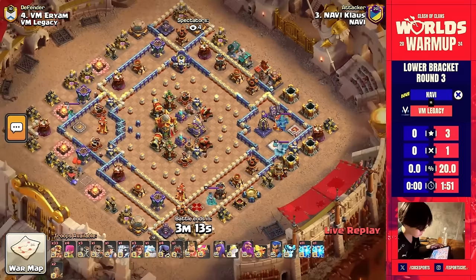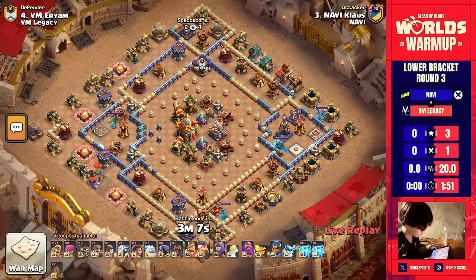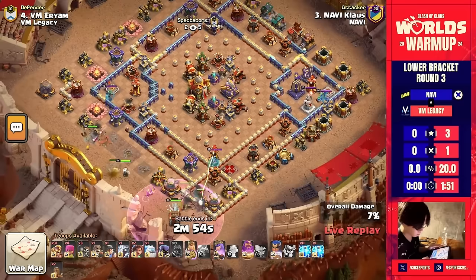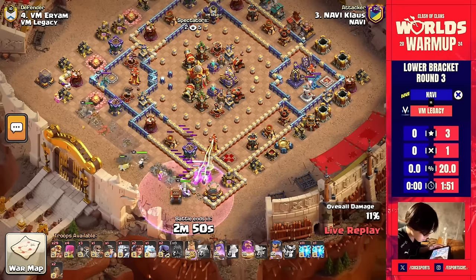Usually that's how pro teams do it — they don't just give different types of bases throughout the match. They usually stick with the same style base, where the invisibility spell towers are in the core to cover every single ability. I think VM Legacy is just crossing their fingers and hoping they can mess up one of NaVi's attacks.